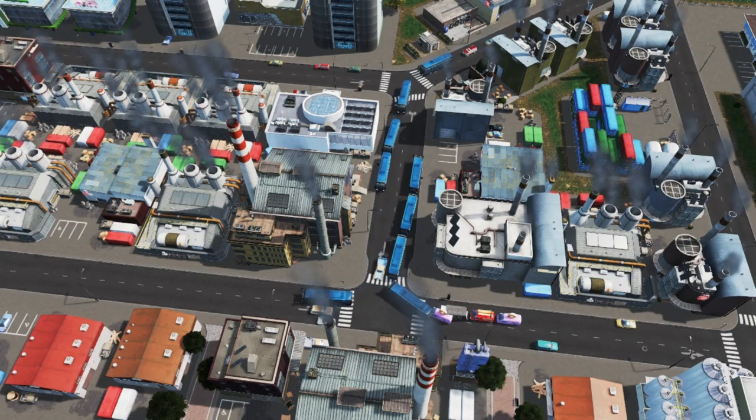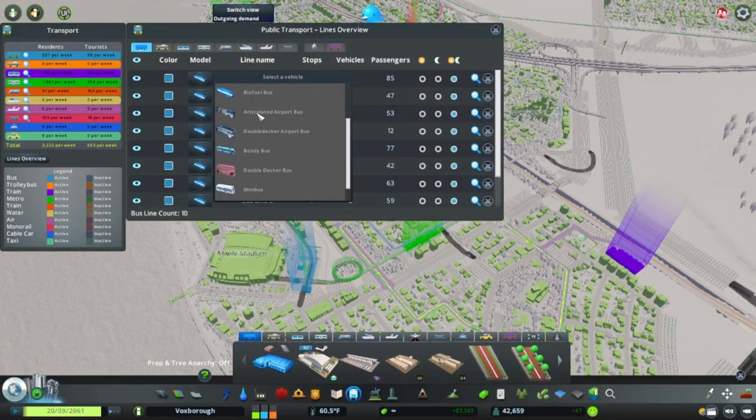The Airports DLC, for instance, contains two buses with higher capacity — one with 50 seats and one with 60 seats — so you would need fewer buses to pick up the same amount of citizens.